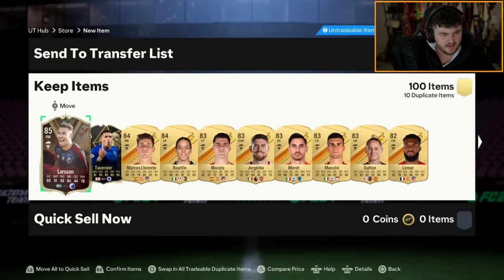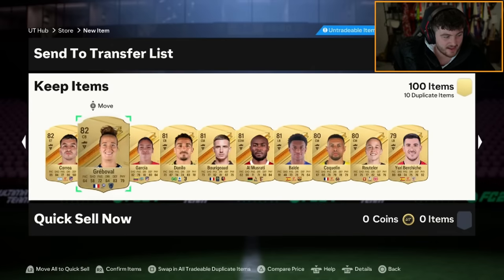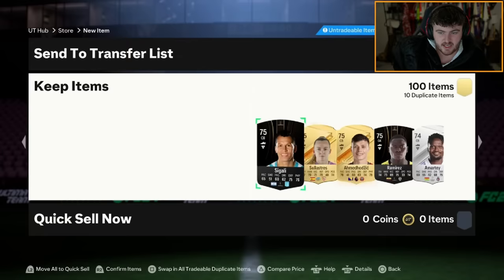I don't think there could be anything else walkout-wise in there. Informed Tavernier is actually pretty good. Any inform at the moment is a dub just because of how expensive informs are and how needed they are for literally everything. So you'll take a Tav.